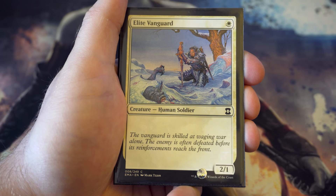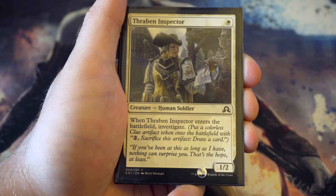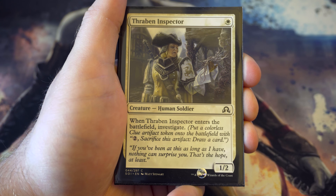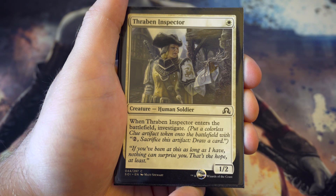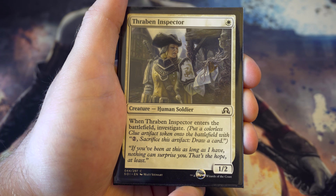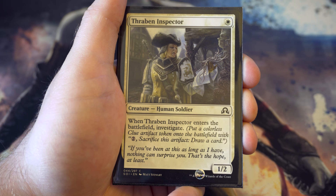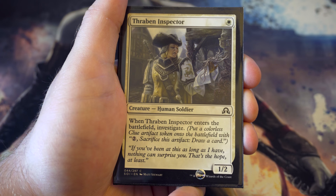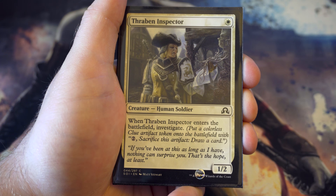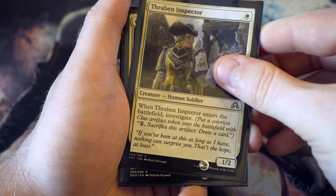Speaking of standard creatures, Elite Vanguard is a great card - a two-one for one. Thraben Inspector is another favourite from Shadows over Innistrad - a one drop that gives you a little bit more. He's a one-two so he can trade with one-ones and stay alive, and the investigate side lets you get an artifact you can pay to draw a card with. Very useful.